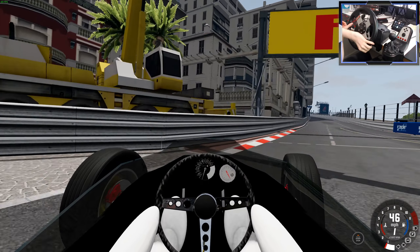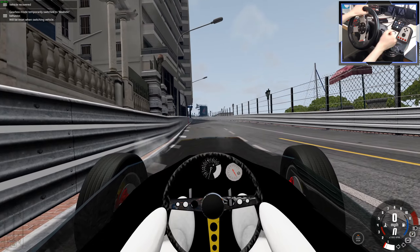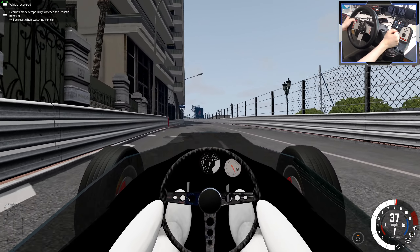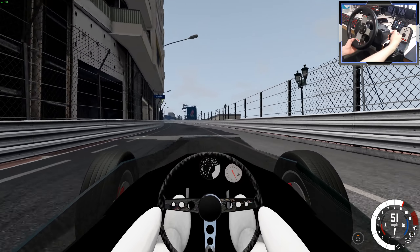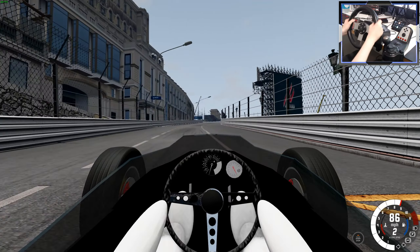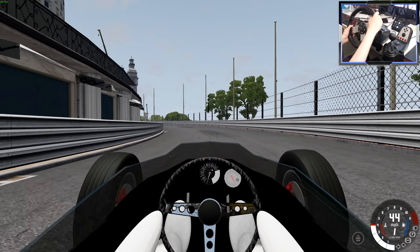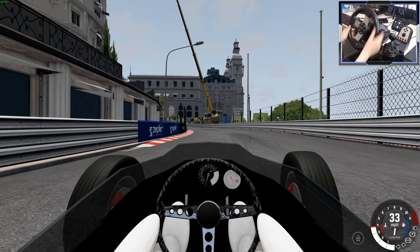Holy moly, that is fast. We're going to do a couple of laps and then we're going to do a time trial. It's very jittery — oh dear, that's bad. Right up the hill, go. I think this map is ported over from Assetto Corsa. I think it was an Assetto Corsa mod.